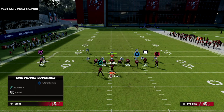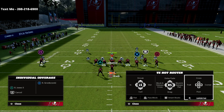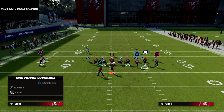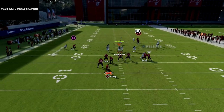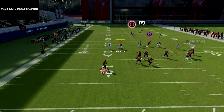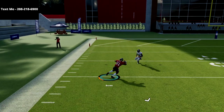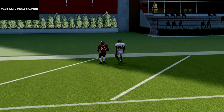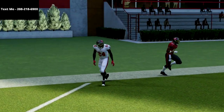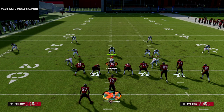Now I'm going to show you that we can also glitch out Cover Four Match over the top. Same exact setup — nothing changes. We have great protection because we're blocking literally everybody. Pass lead up the circle receiver and you'll dot that coverage up as well. This literally beats the top three defenses you're going to see consistently used in Madden 22 with one setup.